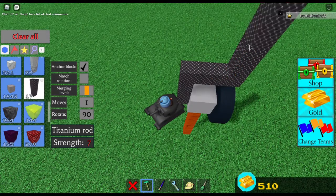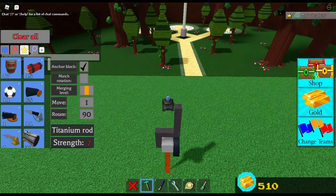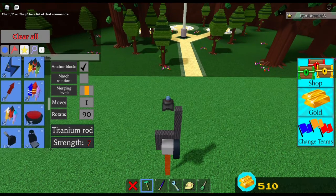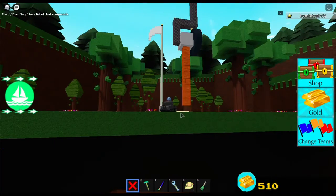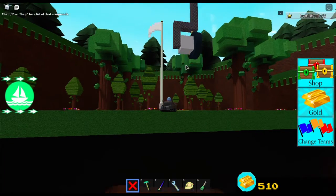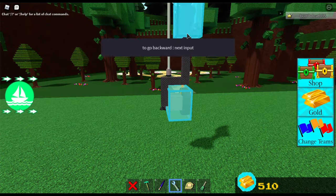Easy. Now you can use whatever kind of rod you want. I'm just using the titanium rod because it was the first rod I clicked on. Now get the pilot seat. First, we bind it — Q for backwards, E for forwards.